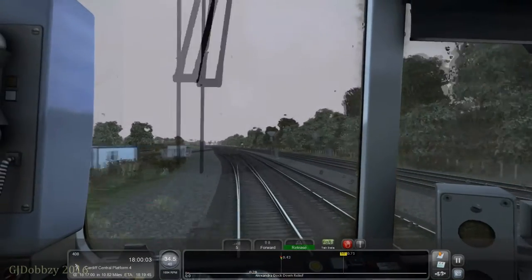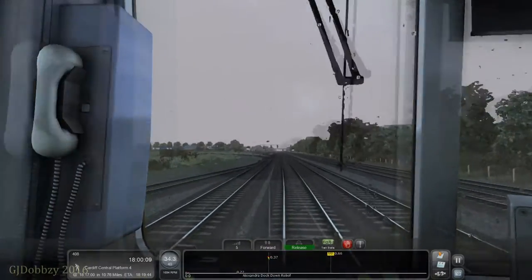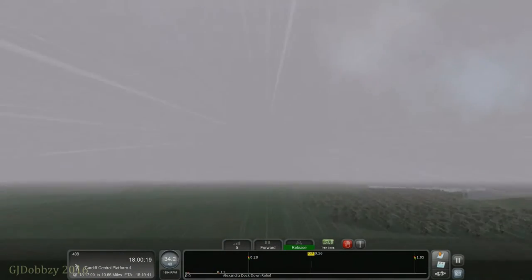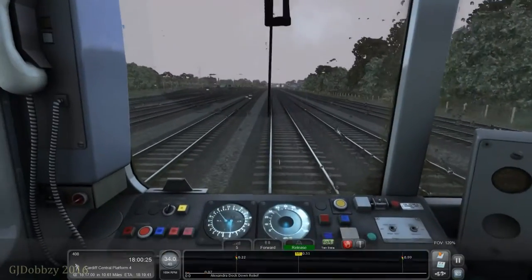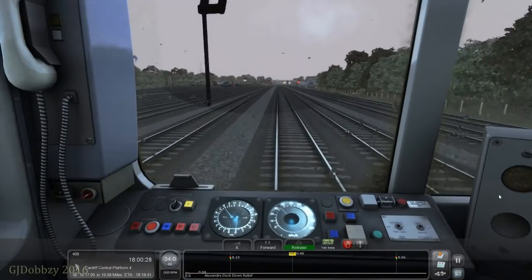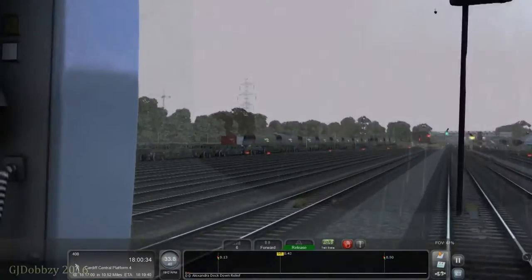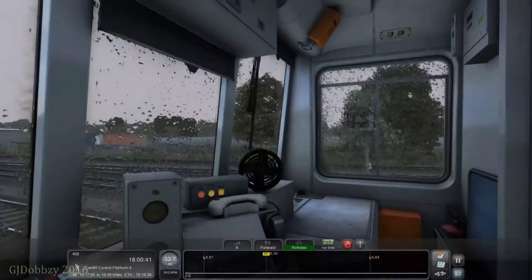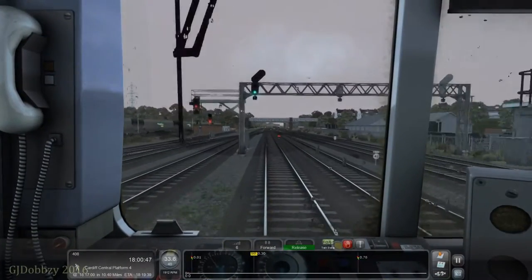Going through Alexander Dock Junction now with the docks down there. The line's there but the docks aren't — I was hoping for a bit of secret running but obviously not. That will lie with someone actually designing the docks — a bit of a shame. Freightliner wagons waiting there — though actually this is more EWS yard, not Freightliner.